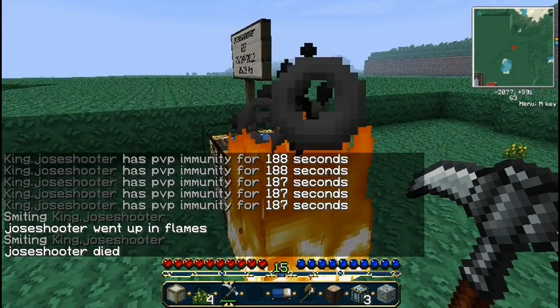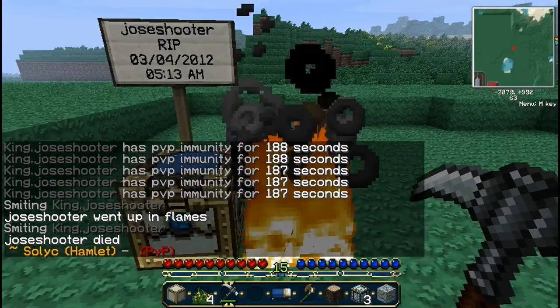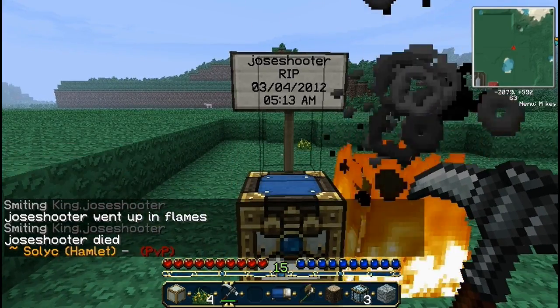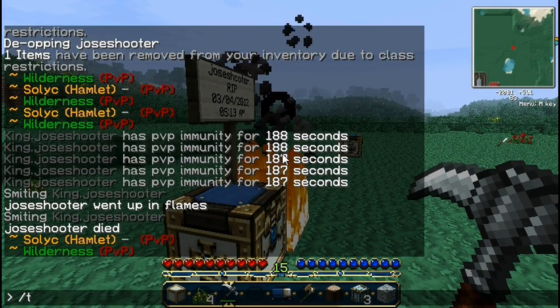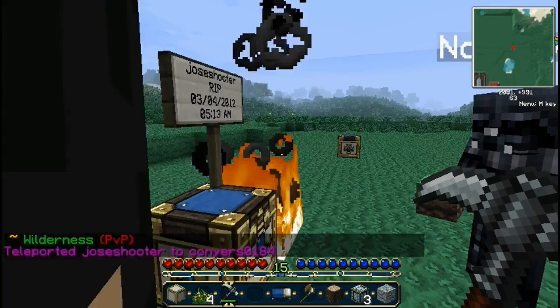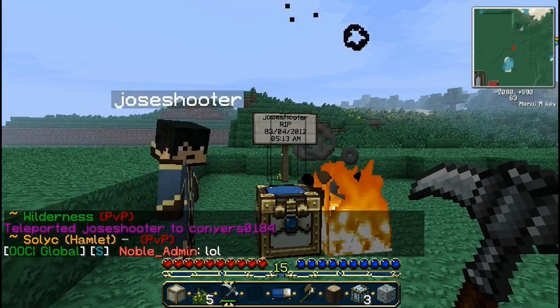There we go, that should do it, and he's dead. Now when you die, it creates a chest and a sign. It's very important that you right-click on the sign and not the chest. So I'm going to teleport him back here. Watch him as he right-clicks on the sign.